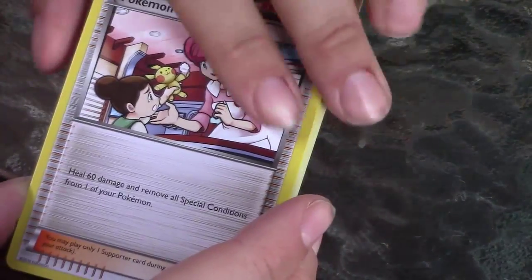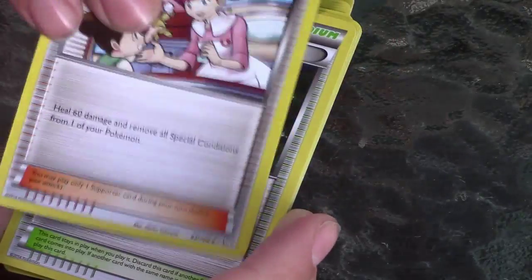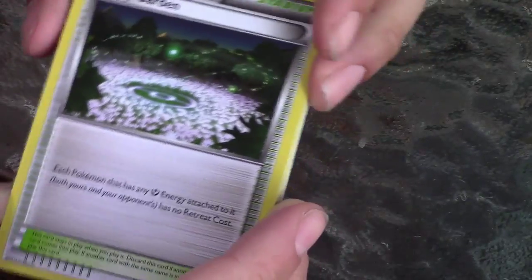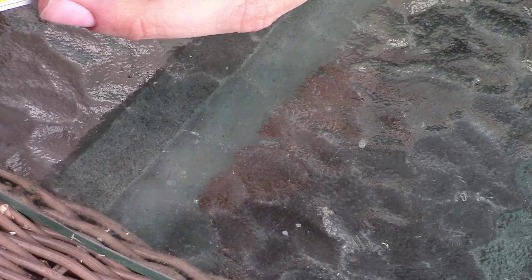Like I said before, I never played the game. I only collected cards before when I was little, but it'd be awesome to actually play. Trainer card — the Fairy Garden. Each Pokemon that has the fairy energy attached to it, both yours and your opponent, has no retreat cost.